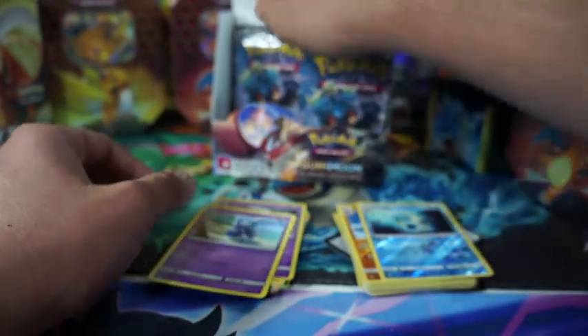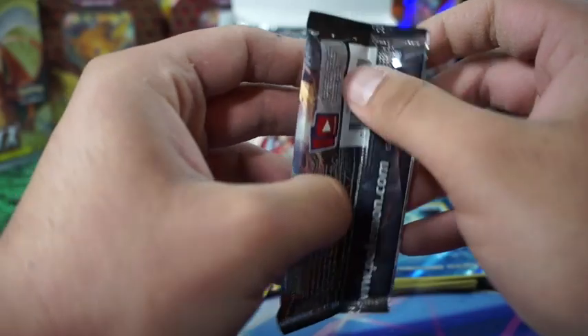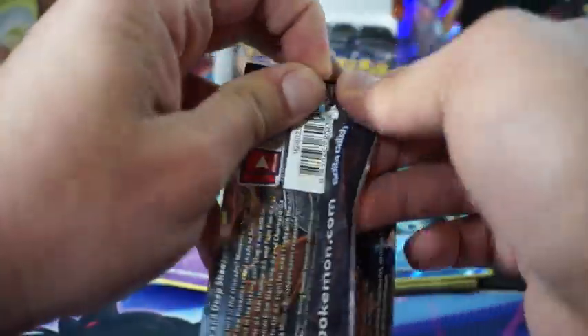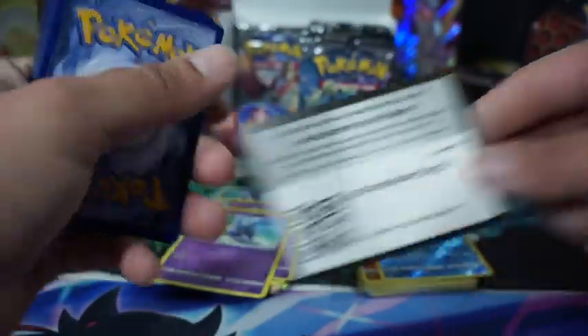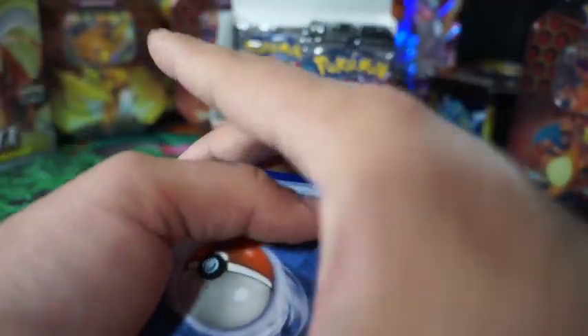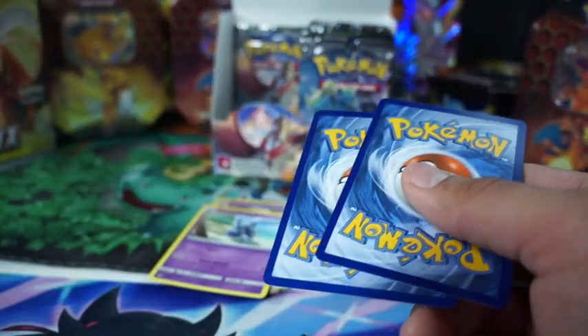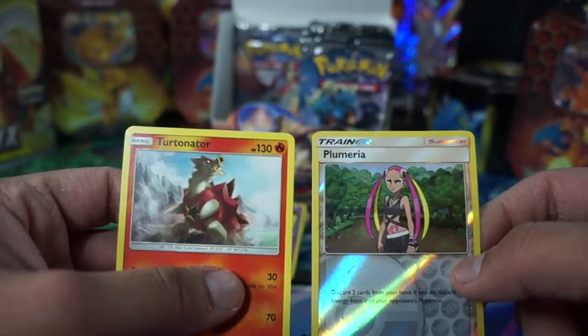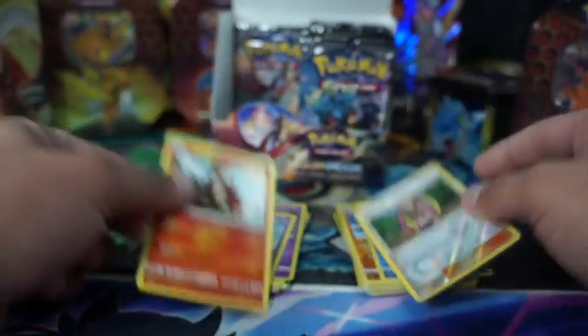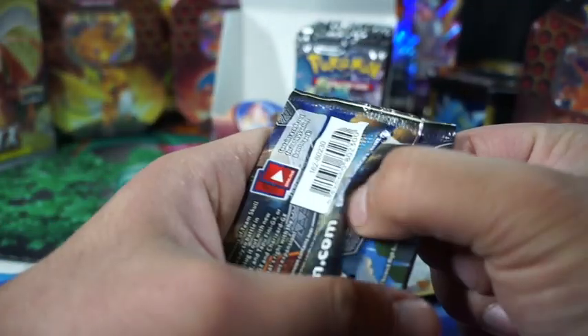We got Hydra, Meowstic. Let's get this bread. We got Palamera Intortinator. Last pack from the left — I wonder what side will be better, left or right?